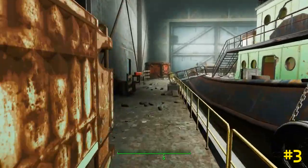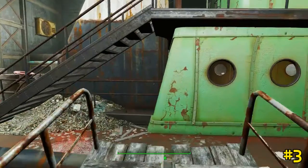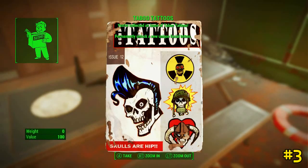There are Mirelurks everywhere, so be prepared to fight them. But once you do, the magazine will be in the galley way on the table next to the lantern.